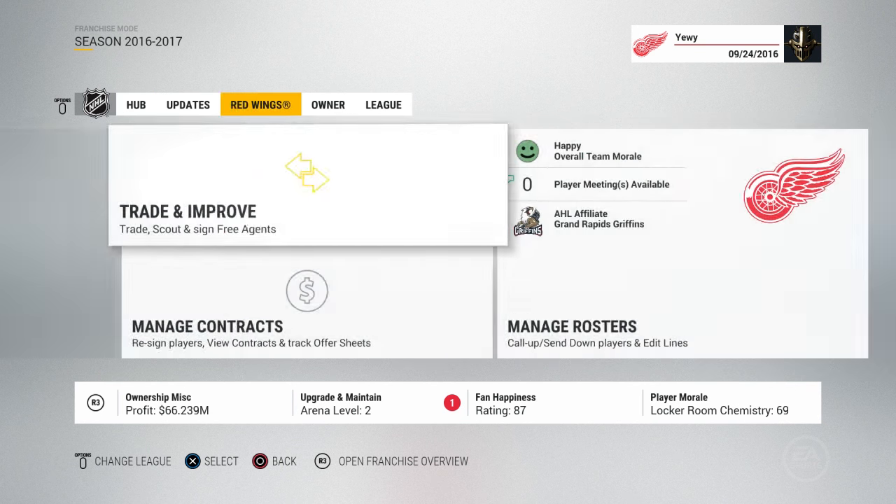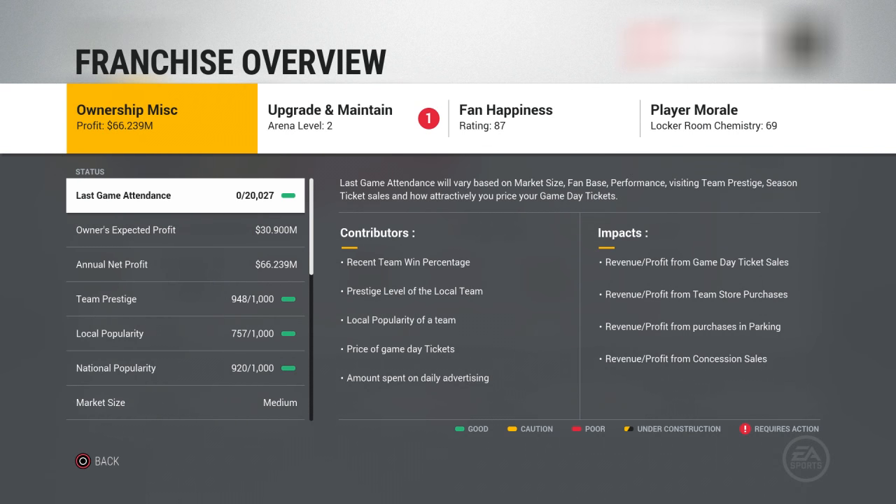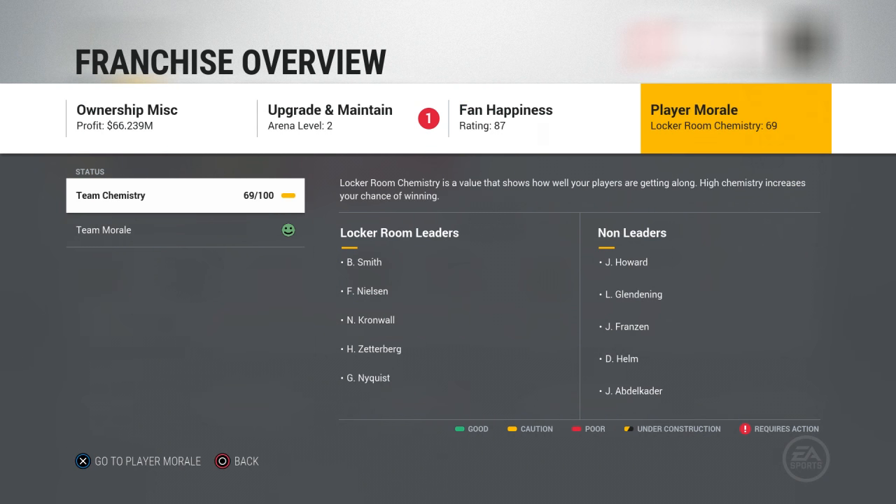From the main hub you can hit it anywhere you want along these tabs. But if you look at the bottom of the screen there's a bar that says ownership, miss profit, upgrade and maintain, fan happiness, and player morale. This stuff was all kind of there before except for the profit margin and the upgrade and maintain. If you hit R3, or your right analog stick button, it's going to bring up this brand new franchise overview menu.